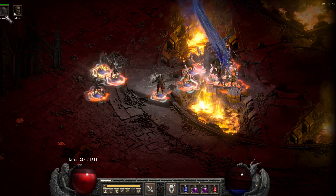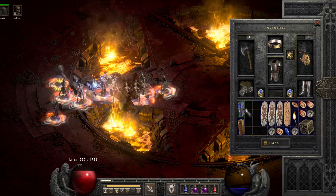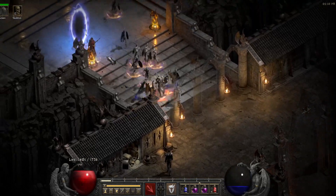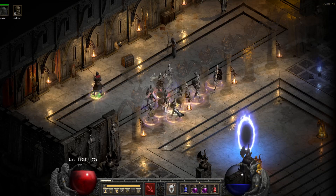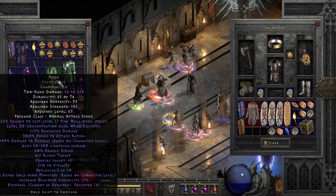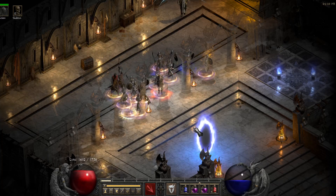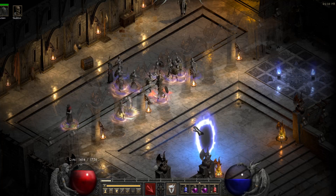I forgot to mention: my Iron Golem is made out of a Pride runeword for the Concentration Aura. The Pride gives a level 20 Concentration Aura, but it doesn't matter if the runeword itself rolled a level 16 or 20 aura — because when you throw it on the ground and cast Iron Golem from it, it uses level 20 regardless.